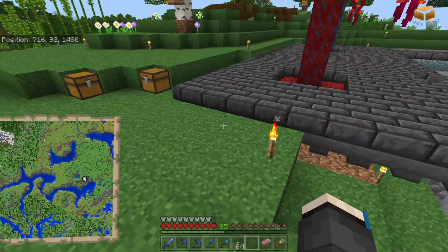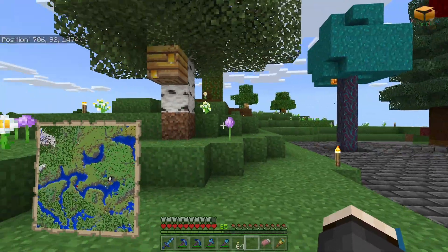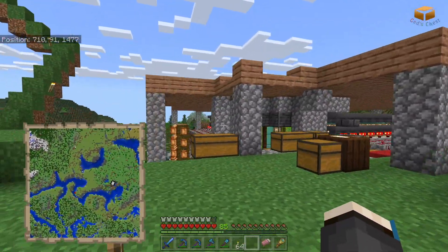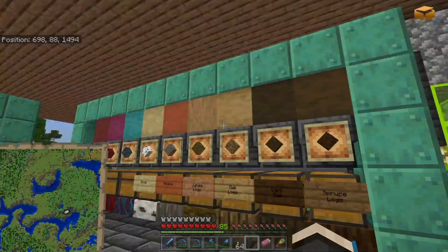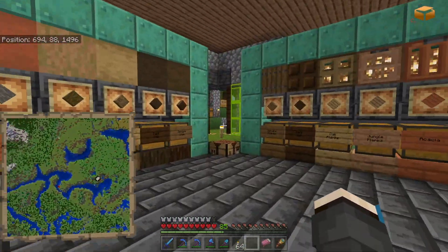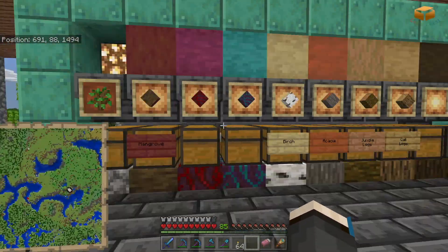So yeah, this is gonna be my main house — this is like the basement, excuse me, the basement, and that's gonna be a house on top. Coming in — this is not like my main door, but eventually the main door is gonna be somewhere higher up there. And this is my main storage which is all categorized.